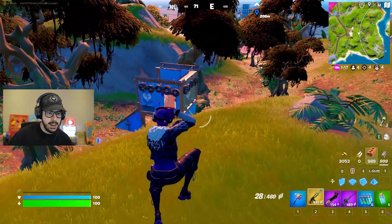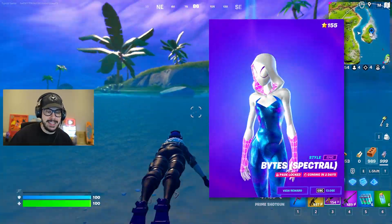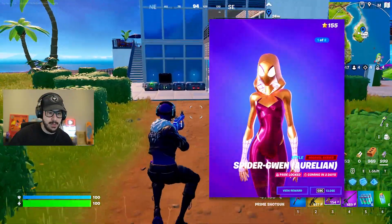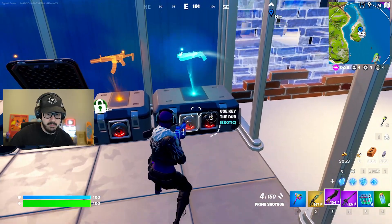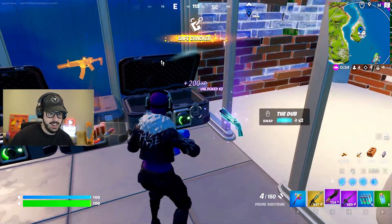Looks like there's one over here too. We actually have the new super styles — they've been released. You can't unlock them yet, but you can see them. And I'm very excited to announce that Spider-Gwen is among the skins that you can get a super style for. You can get a gold AK, gold SMG, or a dub shotgun — that takes two keys. Let's go ahead and get it, just to show you guys.